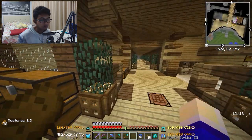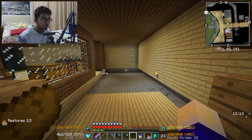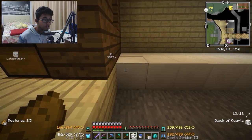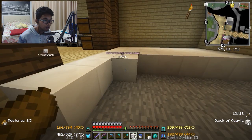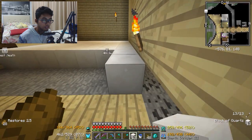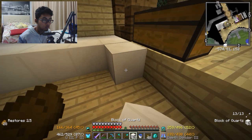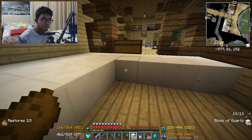Oke, guys. So, ini bahannya sudah semuanya siap. Kita langsung saja ya. Kalau di bagian sini itu, flooring udah pasti gue bakal pake quartz, karena gue pengen warna putih, guys. Gue pengen banget floornya warna putih, karena agak match juga sama dindingnya ya, guys. Which is nice. Gue juga tadi udah nyiapin beberapa hardened clay, karena gue nyadar kalau resep-resepnya itu banyak butuh hardened clay.